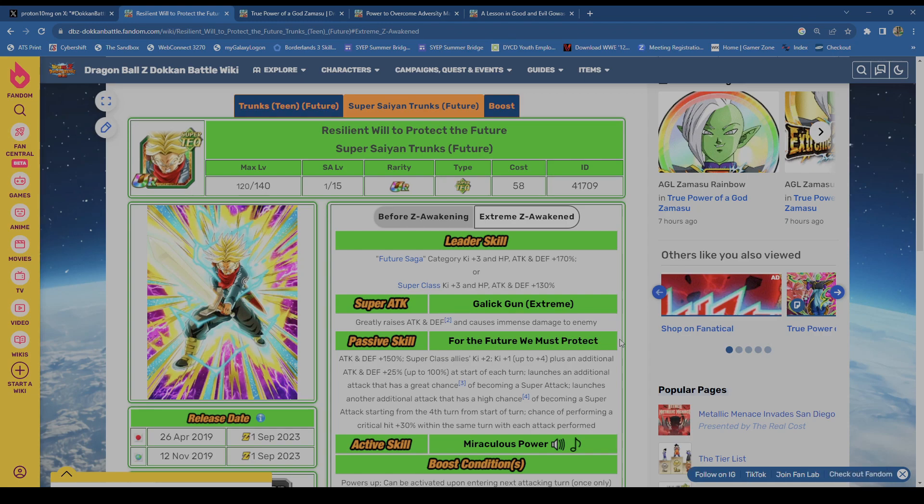Trunks has a very wide margin — he can look like the best unit in the game or he can look like Tech Vegeto Blue and completely sell you. That's just the nature of this character. You guys have to understand: Trunks is going to sell you at some point. It's going to happen.